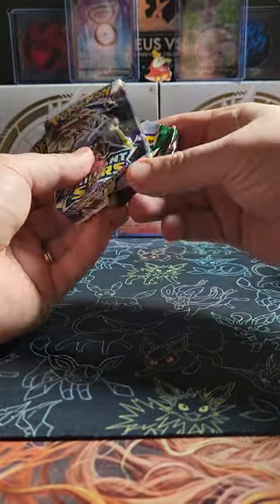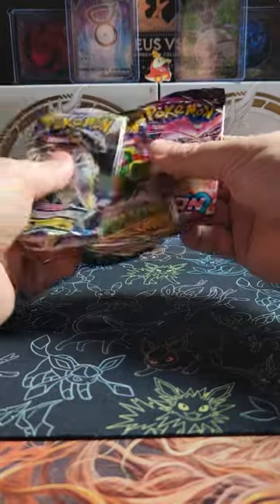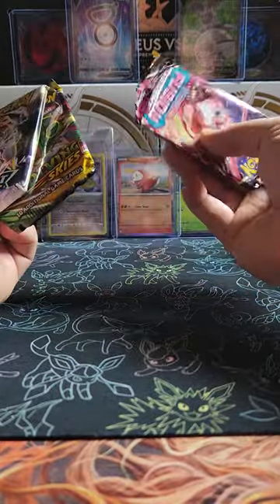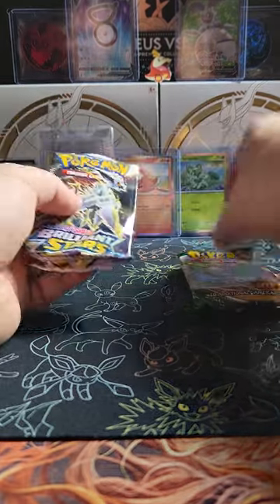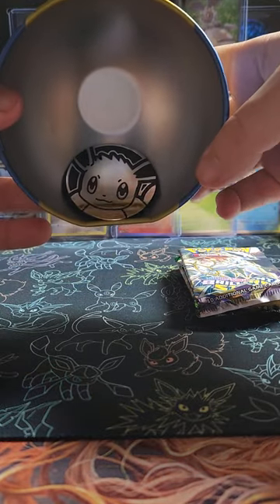Wow, these are mangled. Brilliant Stars, Evolving Skies, Fusion Strike. It's a win, a win, maybe a win? We'll find out. And of course you can't forget our little Eevee coin.